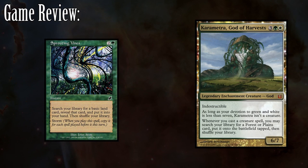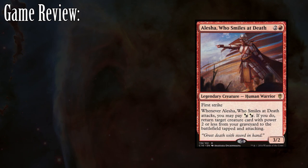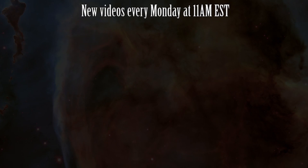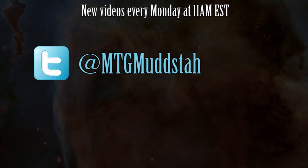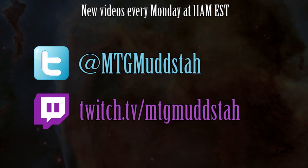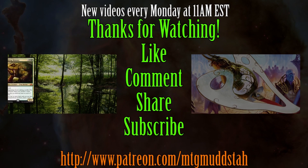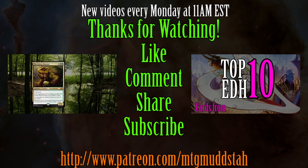Niven's Alesha Who Smiles at Death deck was pretty cool, and I got to see it more in the second game we played — unfortunately we weren't able to finish it because the camera died. It's built around the Bomberman combo and allows Alesha to bring back critical pieces. Please be sure to tune in every Monday at 11AM EST for a guaranteed new video, with a second video popping up sometime during the week. You can also follow me on Twitter at MTGMudsta or check me out on Twitch at twitch.tv/MTGMudsta. This video was brought to you in part by support from my Patreons. If you're looking for a way to help out the channel, please visit the link below or in the about section. As always, thank you guys for watching — please be sure to like, comment, share, and subscribe for more.